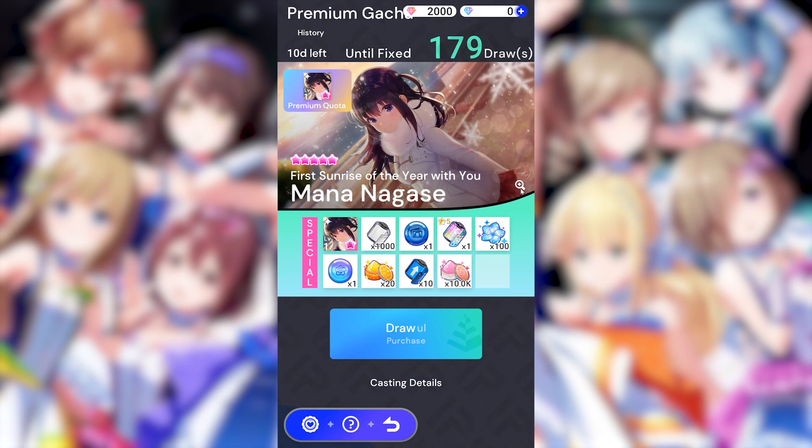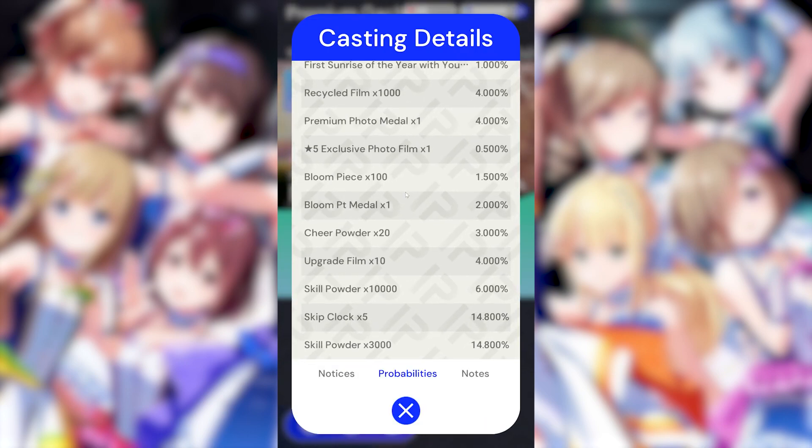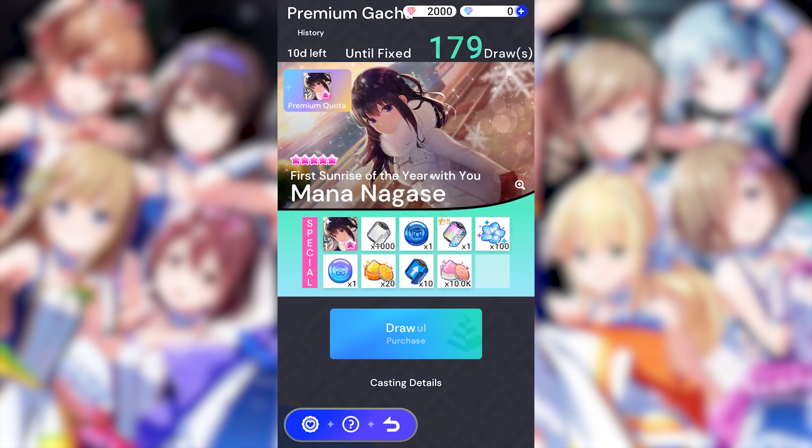She has only a 1% rate, and she's also on one of these banners where there's only her and no other characters — just currency and other in-game items, which is very annoying. But yeah, you want to get her first, basically, with the 10 free pulls you get. I think you only get one pull's worth of gems to start with.